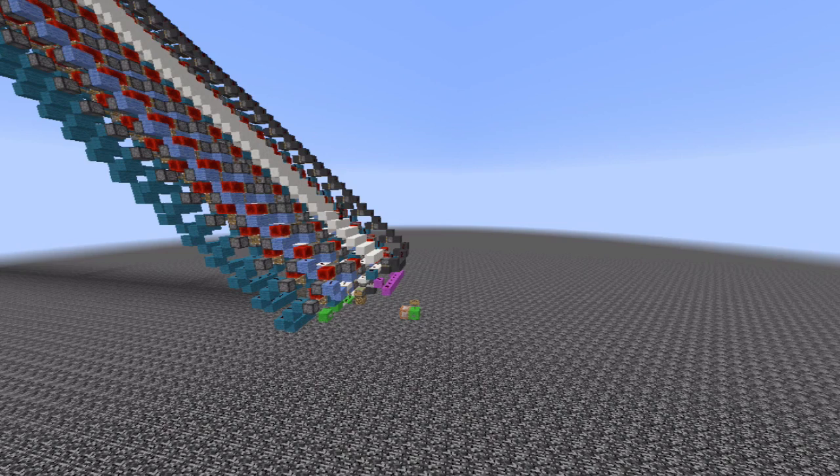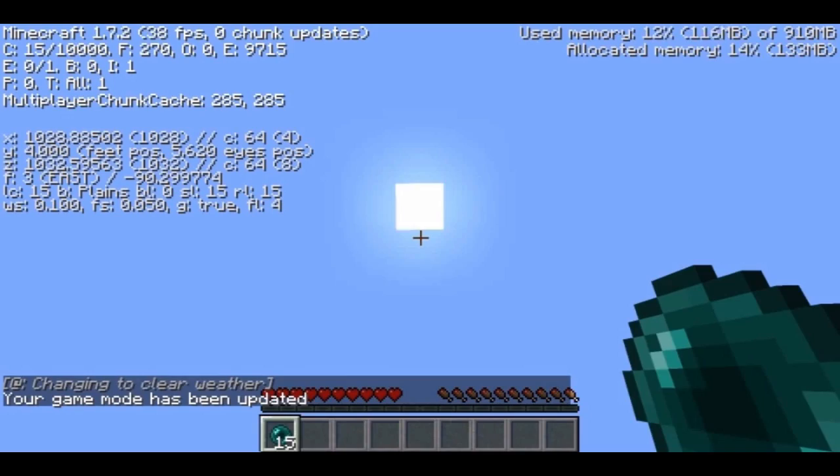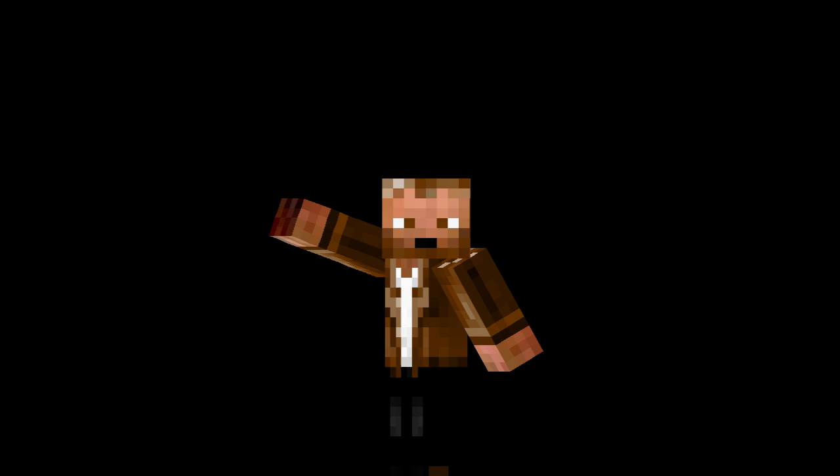But what about teleportation in Minecraft? Is it possible to go from one place to another instantaneously? Teleportation has already been done on multiple occasions in Minecraft, using special chunk loading mechanics. The idea is to throw an enderpearl into the air and unload the chunks before the enderpearl hits the ground. Then the player can use redstone to reload the chunks, and the enderpearl will once again hit the ground, teleporting the player to that location.